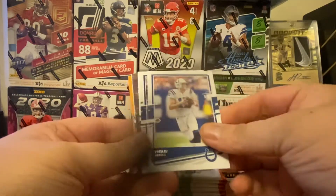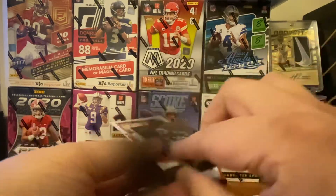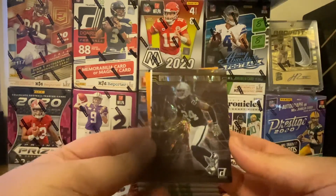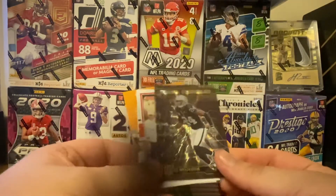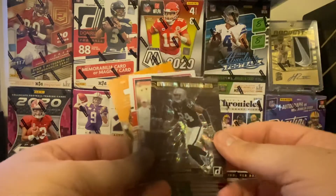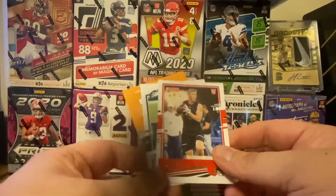Peyton Manning, Tredavious White, Philip Rivers, Mark Ingram, Mohamed Sanu. I don't know why this is backwards, but that is really cool. I always love the design of this card. I have a couple of them — even from the main set. In the hobby boxes they're on a chrome material, but on here it's more of a stock. But it's an awesome card — for just a cheap parallel that's probably not worth much.